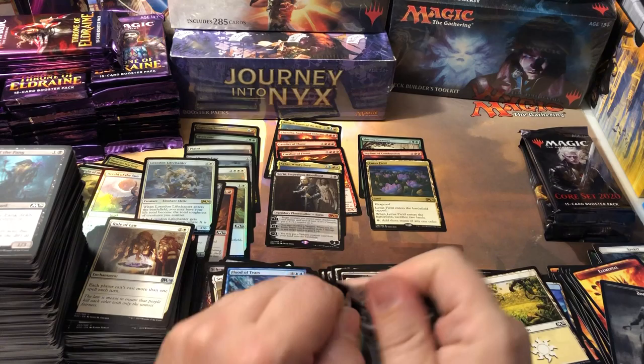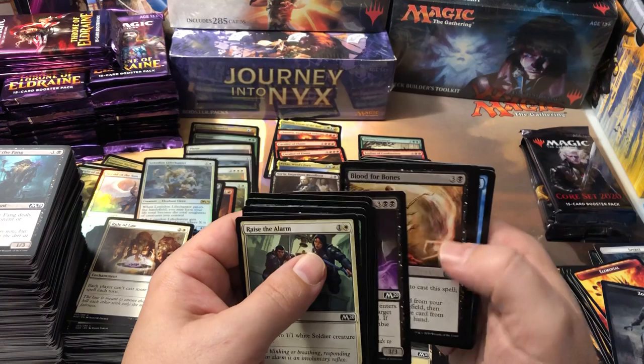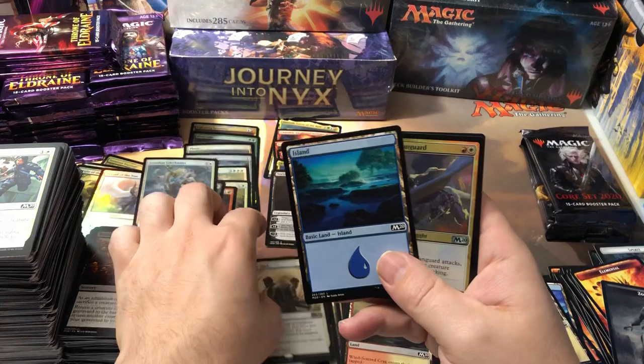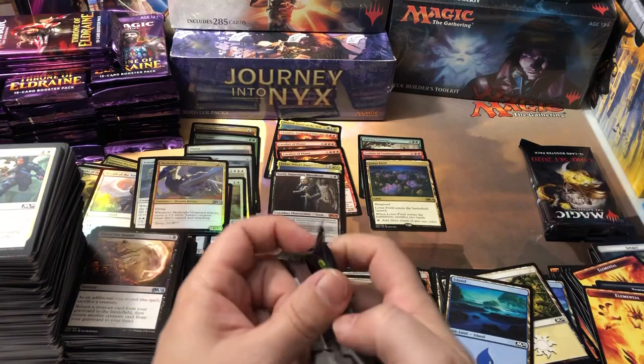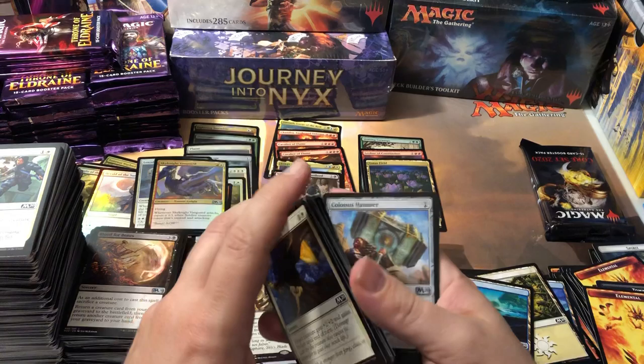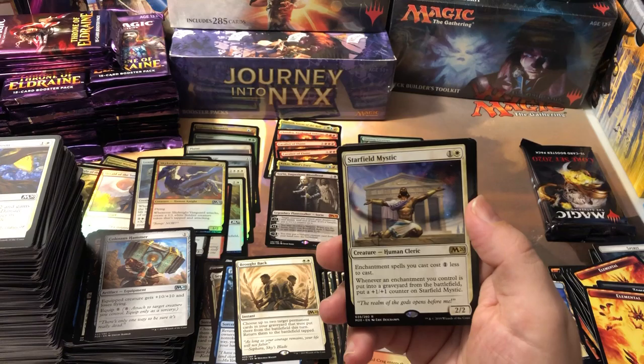Another foil uncommon — Sky Knight Vanguard — foils everywhere! I figured I'd pick these 40-pack bundles up and open them on here to see what kind of craziness ensues, hoping they'd be like the Innistrad packs — and so far looking pretty close. Starfield Mystic — I think that one might be decent and a bit undervalued. It's a one white, one colorless where enchantment spells you cast cost one less, and whenever an enchantment you control goes to the graveyard, put a +1/+1 counter on Starfield Mystic. A two-drop 2/2 that makes enchantments cheaper and grows when they die — if it's not on the value list it should be.